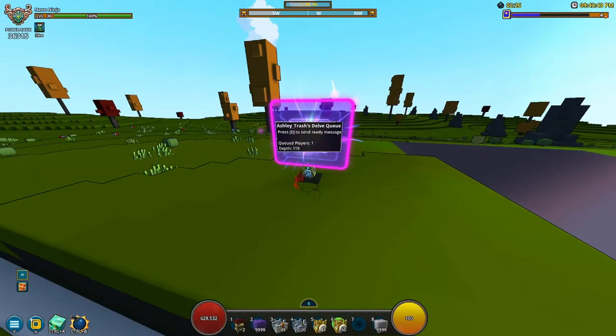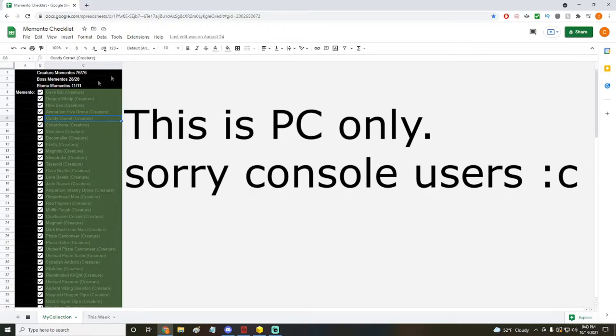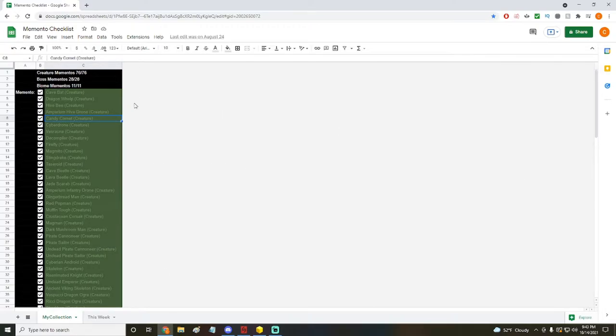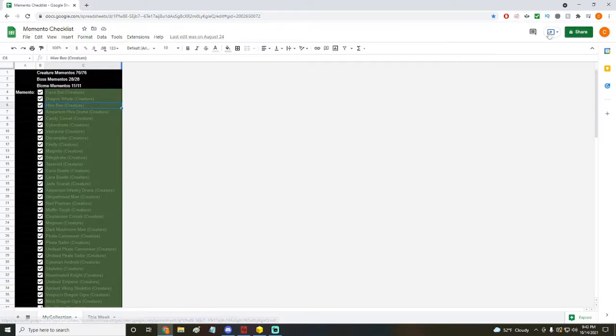I know I'm throwing a lot of information at you, but I'm sure you'll understand. Now I'm switching my screen to the checklist. The link will be in the description — all you need to do is go to File and Make a Copy so you can keep it in your own Google Drive. I just called it 'Memento Checklist' and I have it bookmarked. Every Monday the floors, rooms, and everything changes — you get new chances for new mementos.